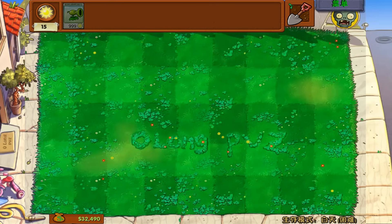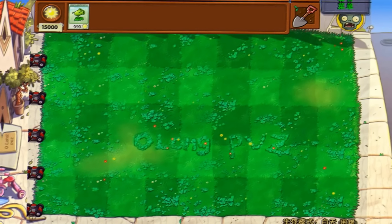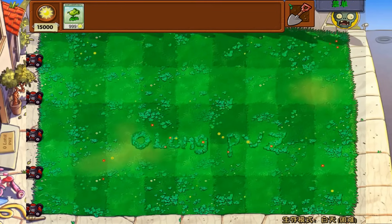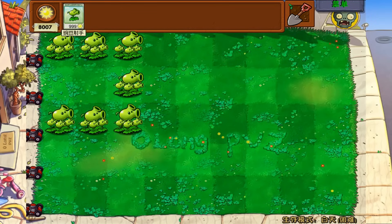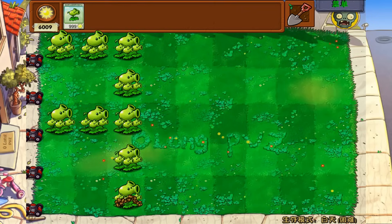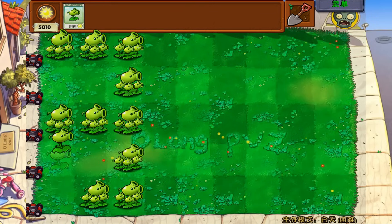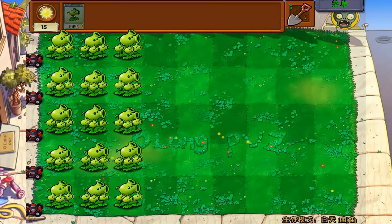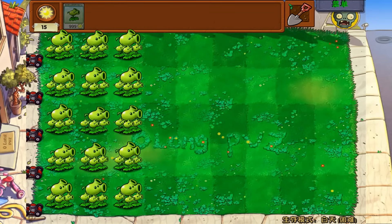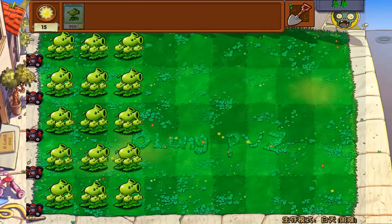Guess the next guy - Tossing Pea Shooters! Let's go. This guy looks very weird - he has another mouth on his head and he can toss the pea like a melon pole. And now we're gonna plant 3 lanes of these. I don't know if this guy can beat the whole team of screen door zombies.